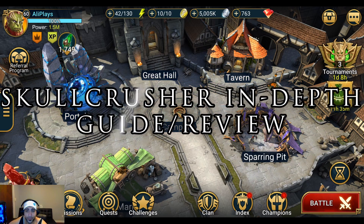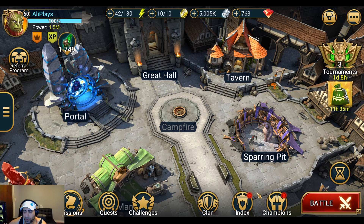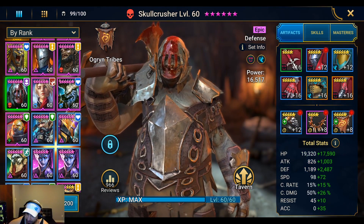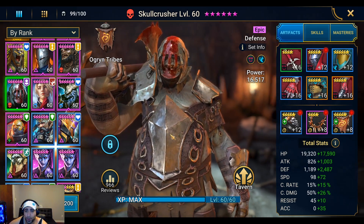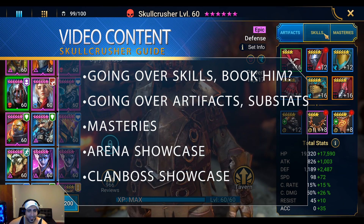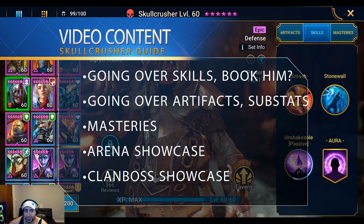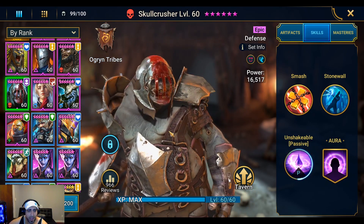Welcome back to another Raid: Shadow Legends video. This is Ali Plays and today we're doing an in-depth guide and review on Skull Crusher. I got him from an ancient shard and I already have Martyr. As always we're going to be going over skills, artifacts, and masteries, and we'll try to test drive him in clan boss.